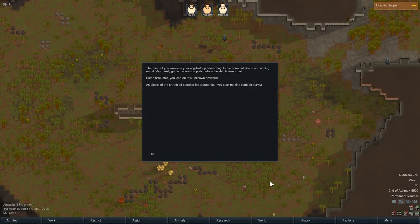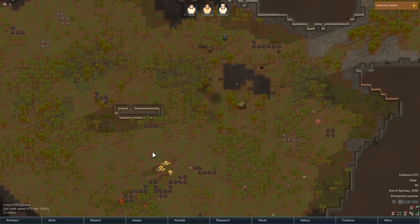Alright, now that I'm doing this properly, it's gameplay time! The three of you awake in your cryo-sleep sarcophagi to the sound of sirens and ripping metal. You barely get to the escape pods before the ship is torn apart. Sometime later, you land on an unknown Rimworld. There are pieces of the shredded starship all around you. You start making plans to survive.